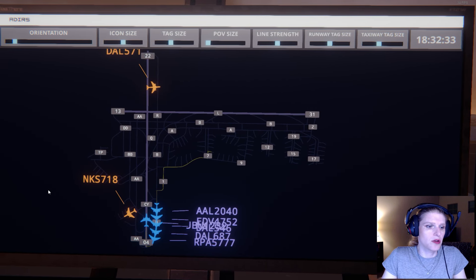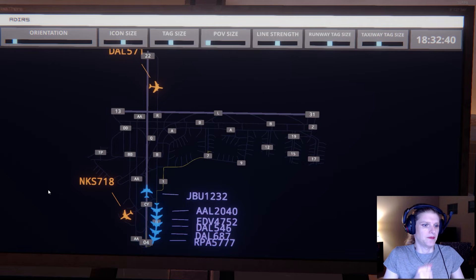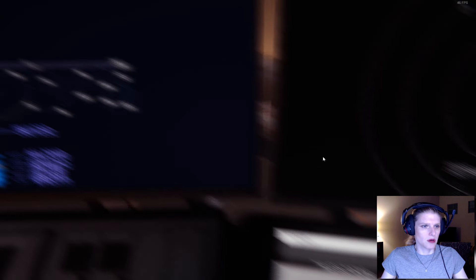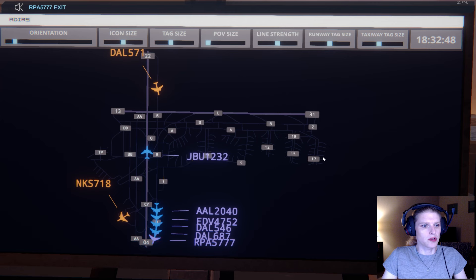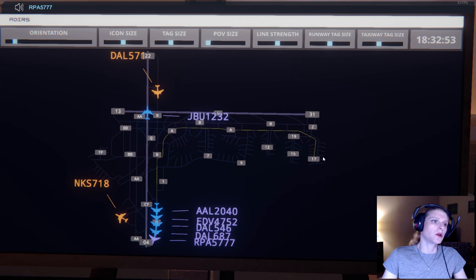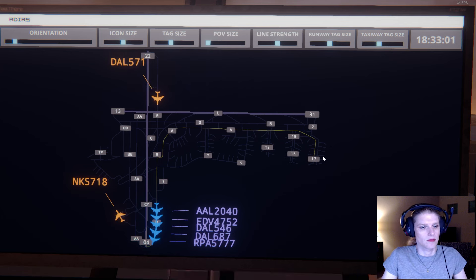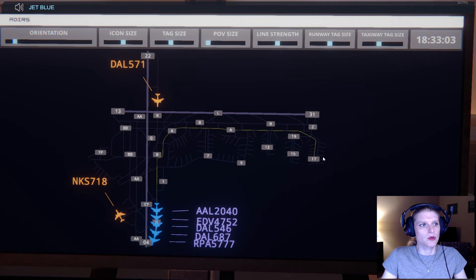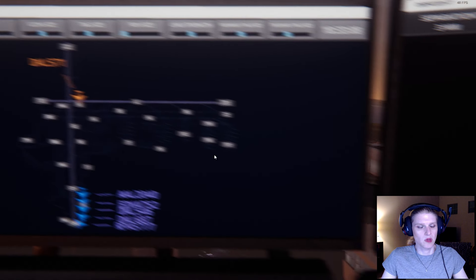Easy to see how all these errors and near misses and separations happen at these New York airports because they're really terribly designed and over-trafficked. Spirit Wings now cleared. Delta's on the deck. Brickyard 5777, runway 04, cleared for takeoff. Delta 687, runway 04, line up and wait. Delta 687, runway 04, cleared for takeoff. Delta 687, contact departure. Brickyard 5777, contact departure. JetBlue 1232, contact departure.